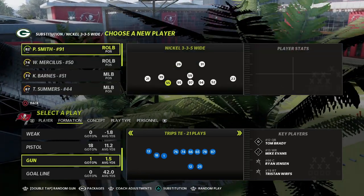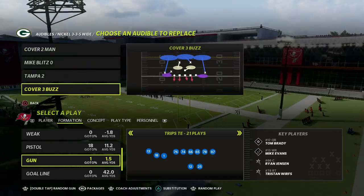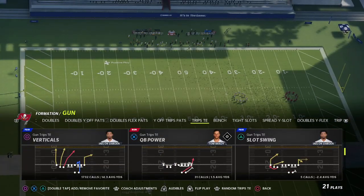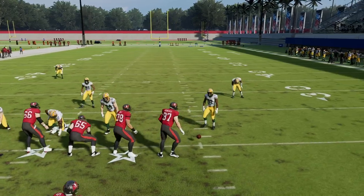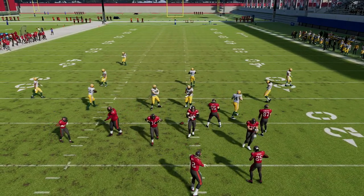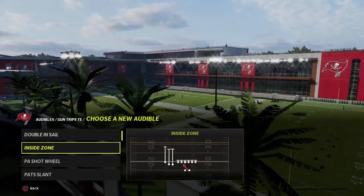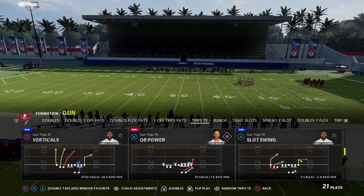This is a concept that I think is super underrated out of trips and it's so good because it attacks the whole field horizontally. I'm gonna set a couple standard audibles here from Nickel 335 and Nickel 335 Wide, then come out in Mike Blitz 3. The play is PA Counter Go, and you can honestly run this on either hash but I really like running it on the wide side. We're gonna show this without man-align because we're mainly trying to show this concept for zone, though you could do it out of PA Shot Wheel too if you want a deeper crosser.